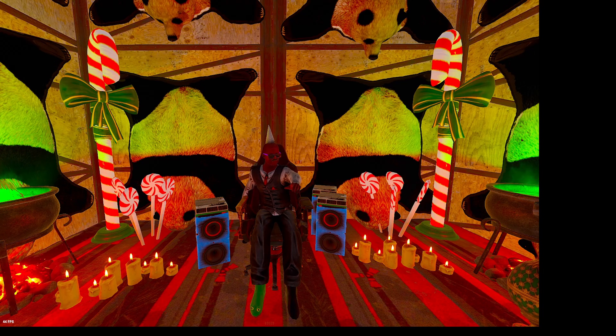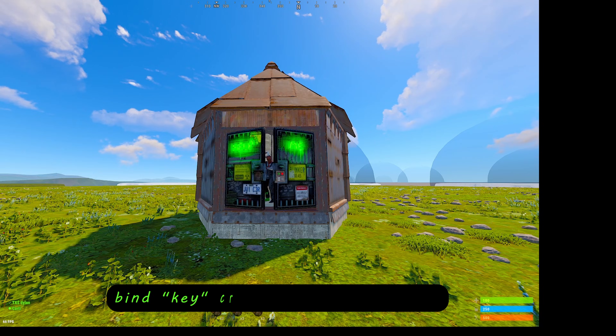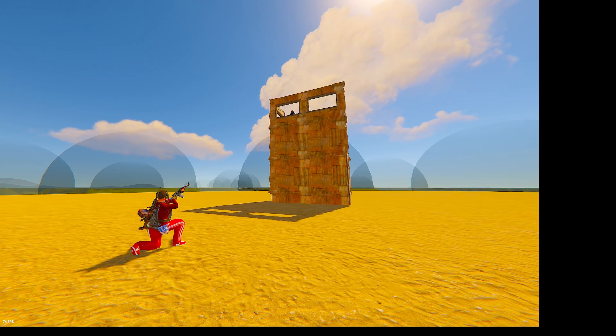Today I will be giving you the best F1 console commands in Rust. The first command I'm going to show you is an auto bandage crafter, which allows you to craft bandages at the click of a button using the command on screen.